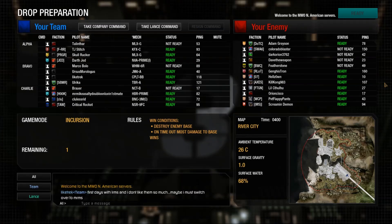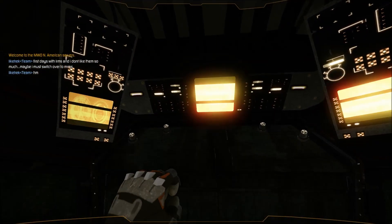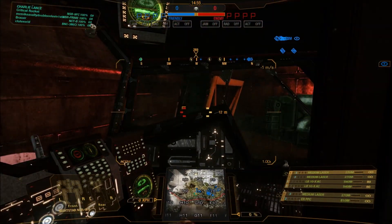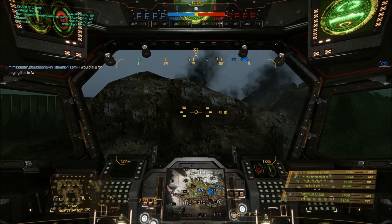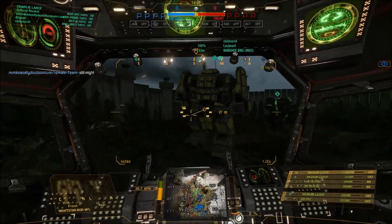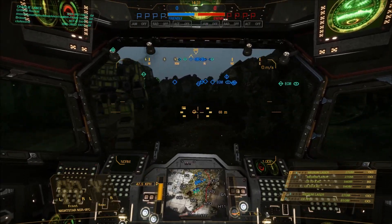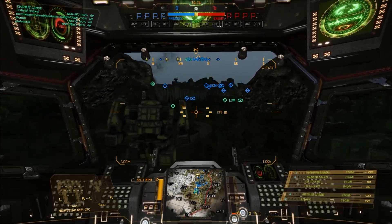Hello everybody and welcome to sadly the only chassis series video I can make of the Nightstar currently, which is the 9FC variant. The reason I say only one is because despite the fact that there is actually a 9S, it's not quite the 9SS — the version that's supposed to have an Ultra AC20 and an LB20 — except PGI don't do critical space splitting between arms and side torsos, so you can't fit an LB20 onto an arm of a Nightstar.